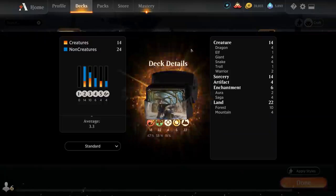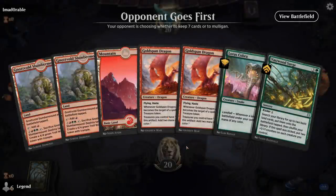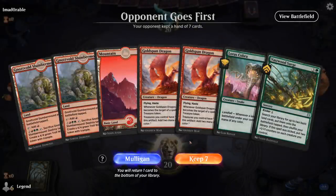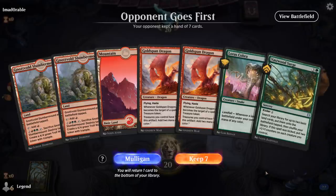So that's our deck — now let's jump into some games. We're on the draw. This hand is a little sketchy if we don't find green mana right away, but if we can find a green source by turn two, then turn two Cobra into turn three Vastwood Surge is an incredible start, so we're going to try it.